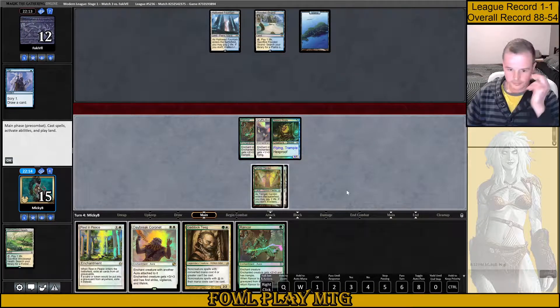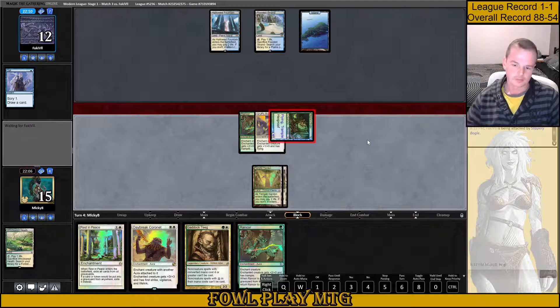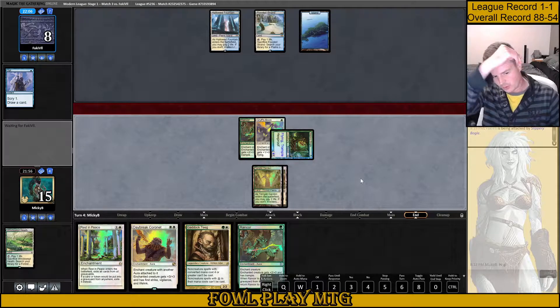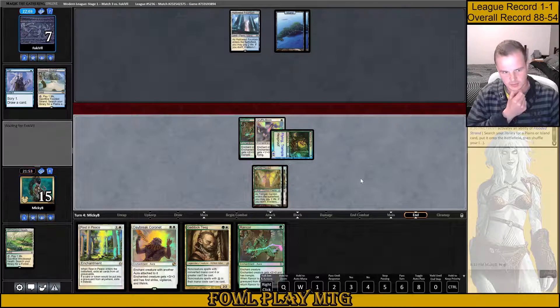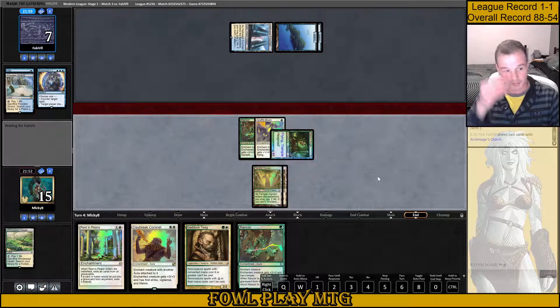Rancor seems decent, but just holding up mana. If we cast our Rest in Peace and they Supreme Verdict, we don't get any of our cards back, which is bad. I think I want to at least get my Rancor back before I cast Rest in Peace, and they'll be tapped out next turn if they do that anyway. We've still been clocking them for a decent amount. I could run Daybreak Coronet in, but I might as well not.